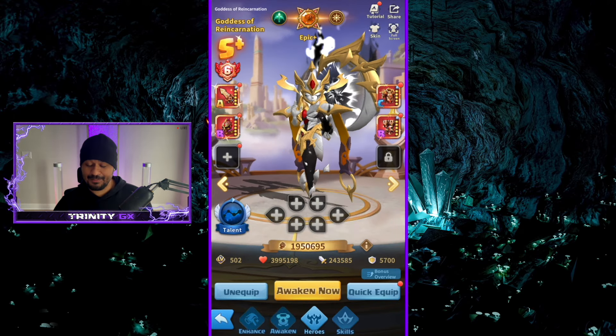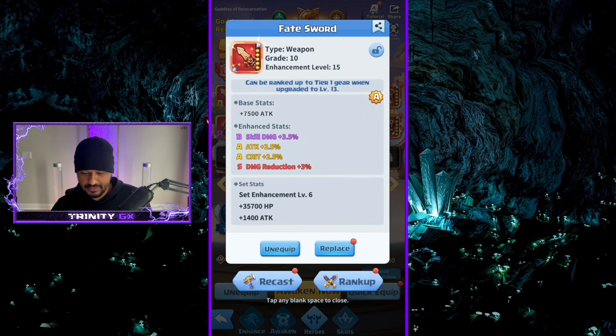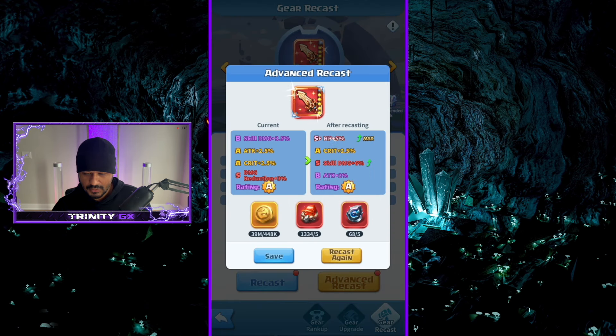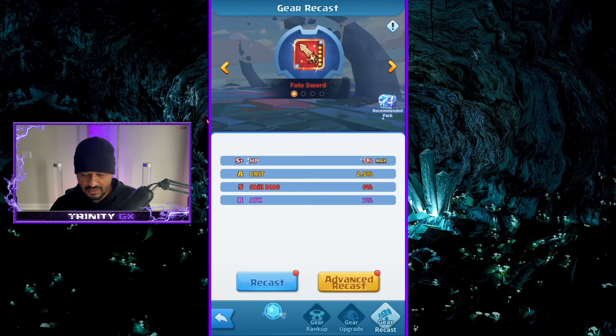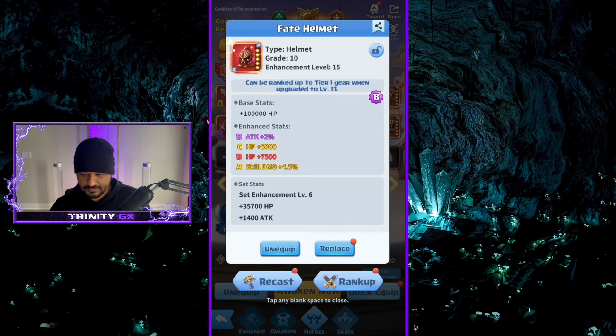This is where we need to hit bangers right here. We have skill, attack, crit, damage reduction — it's all over the place. Terrible, so recast, advanced recast — HP, crit, skill damage, attack — still all over the place, but I'm gonna save it for now because there is an HP there. I'll come back to it later because we still have a lot more to advance recast.